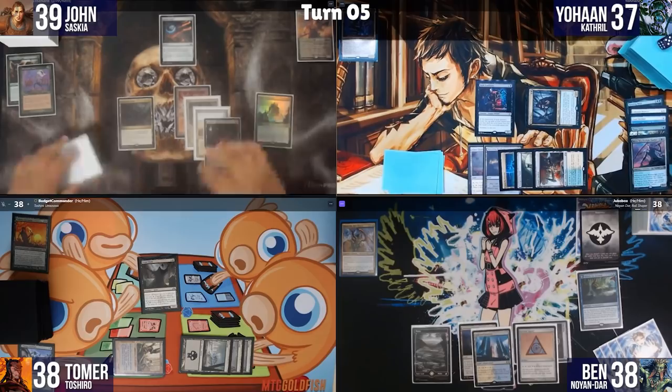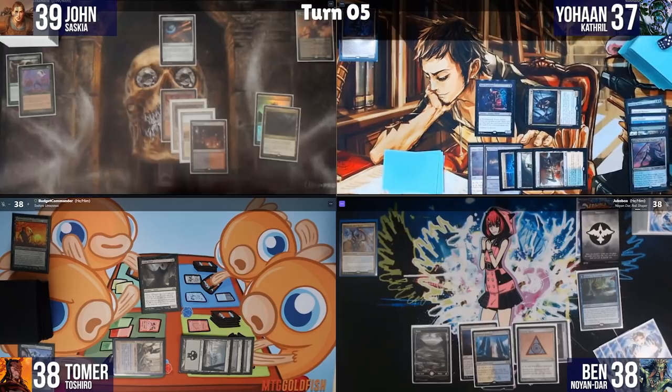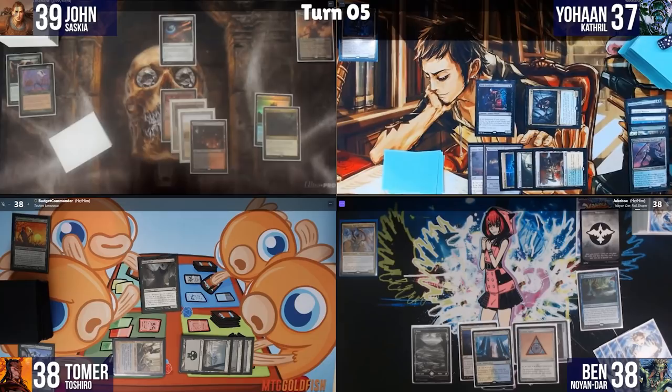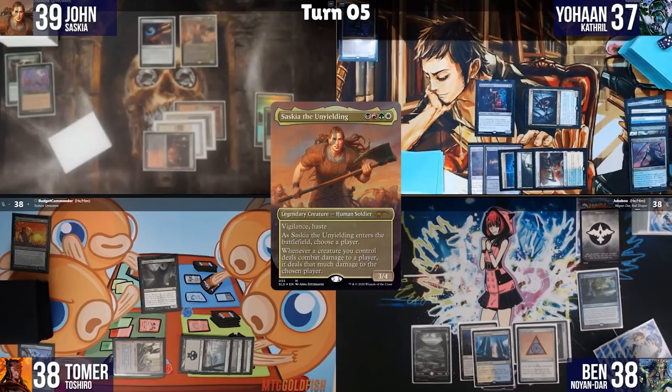John plays his land and attempts to cast his commander Saskia. The table debates who John will target with Saskia's ability. Someone jokes that countering it will make a strong enemy. Everyone lets it resolve, and John announces he is choosing Tomer as Saskia's designated damage target.